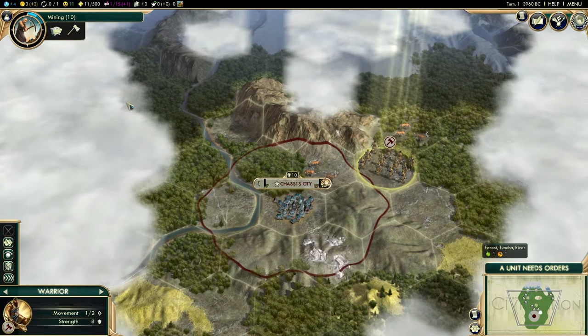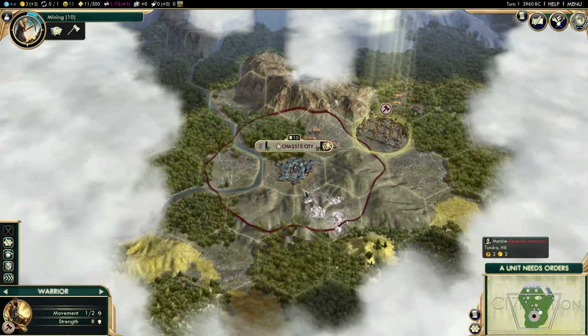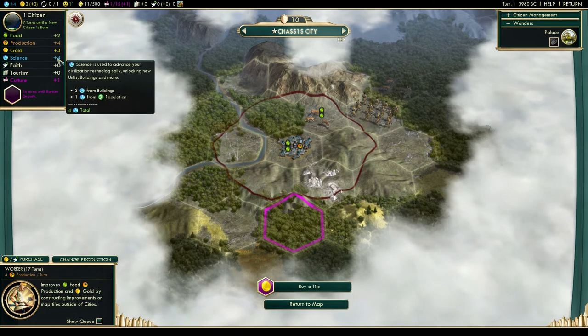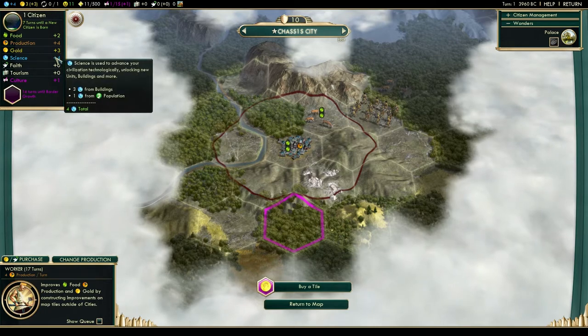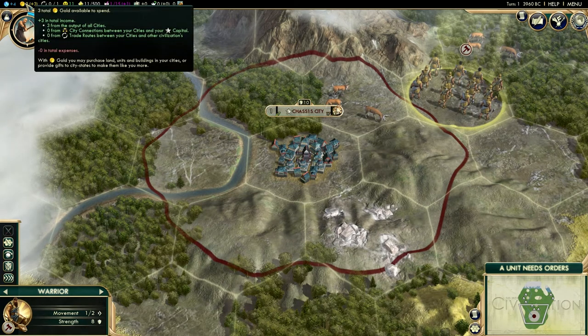Going to the top left of the HUD, this is your science points per turn - currently plus four. That's affected by buildings and resources you pick up: plus three from resources and plus one from population. The next indicator is your gold per turn - it shows your income and your expenses. Right now we don't have any expenses, but later on there'll be things you have to upkeep and pay for.